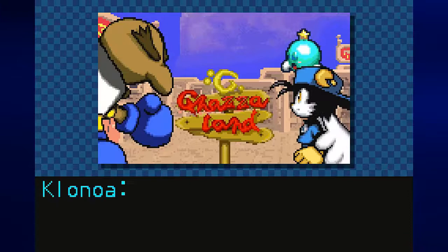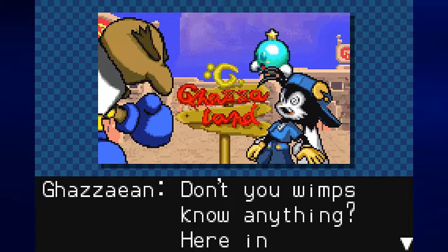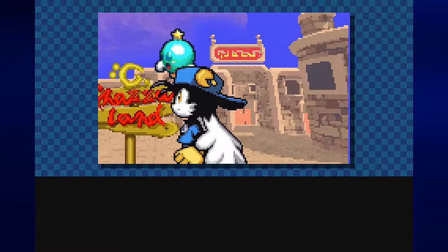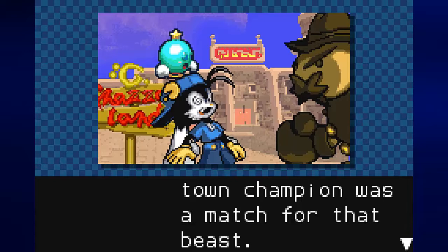In the Gazaland cutscene a fighter confronts Klonoa: 'Don't you wimps know anything? Here in Gazaland only strength is respected!' Klonoa gets punched. 'Ouch, that hurts!' 'If you love fighting so much, why don't you fight the monster?' 'Not even our champion was a match for that beast.' I'm beginning to think that Klonoa getting punched in the face is going to become a recurring thing — those two apparent punches are any indication.